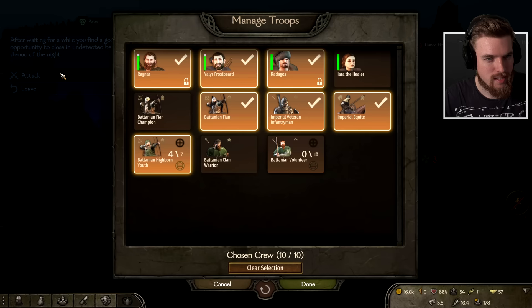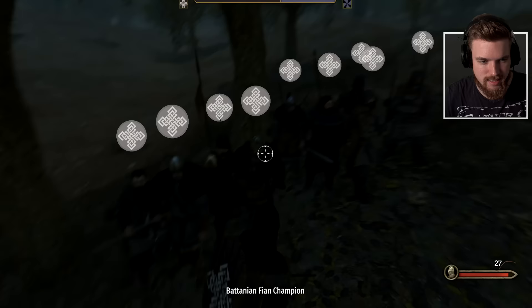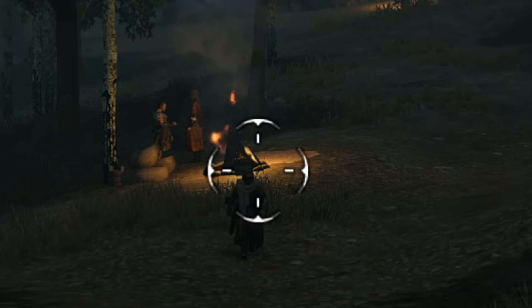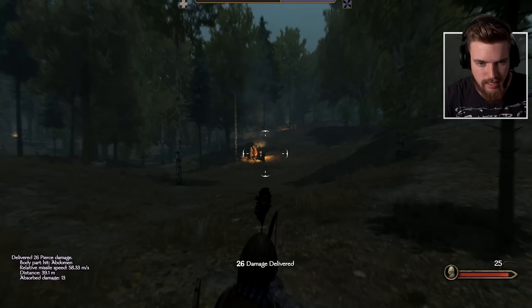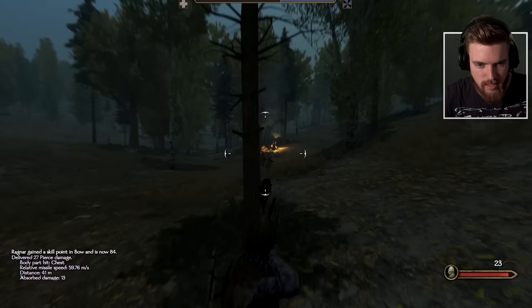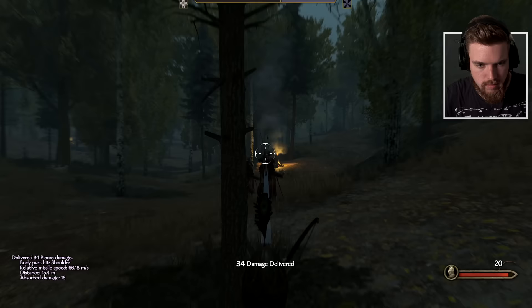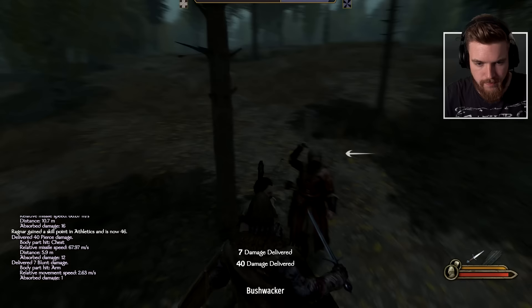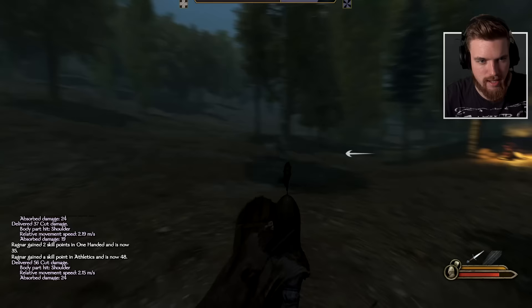We can choose who we want to take into this battle - we have to take Radagos, obviously, and I'm also going to take the Fian champion - pretty much my best people. I can see three guys gathered at the campfire right here. All three have been triggered - they've actually got arrows. I don't want to waste my men by getting them to charge archers, so I'll handle this myself. My men can watch me one-on-one these silly freebooters, but they are deadly with their arrows so you do need to be careful.